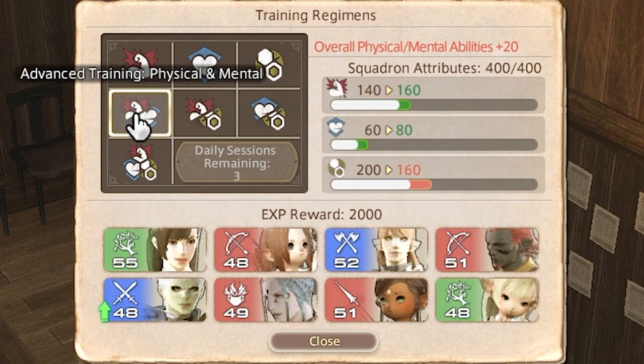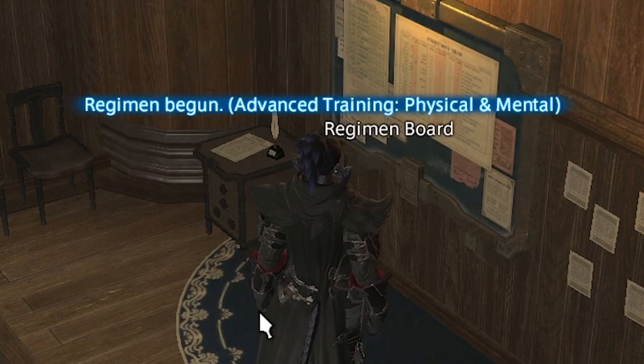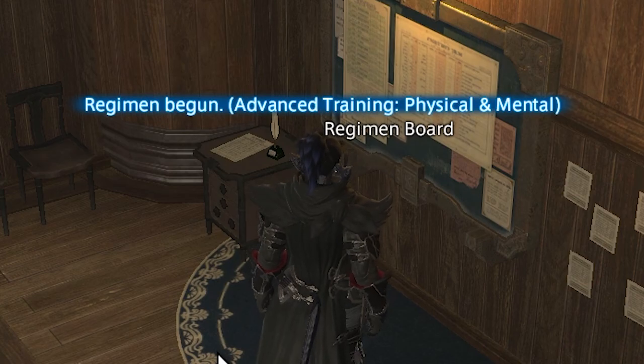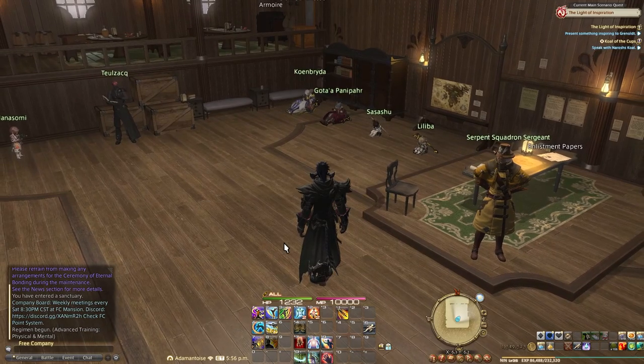Each of the courses will increase one or more of your attributes. The amount of points you get to spend on your squad will depend on your squadron rank. At the maximum rank of 3, you will have 400 attribute points to distribute. Once you are at your cap, doing another training will take away points from your highest attribute. Each of these trainings takes one real-world hour to complete, and you can do up to 3 of these per day.